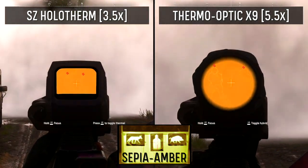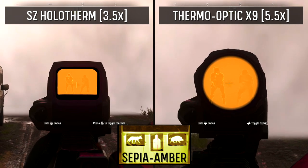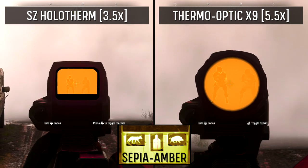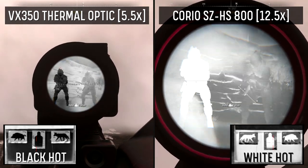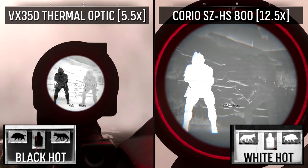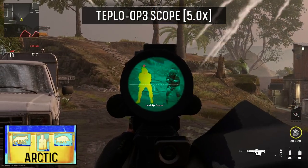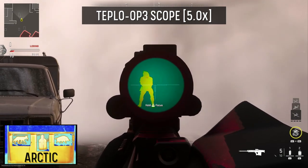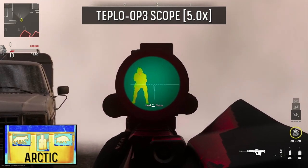The sepia amber scopes are a slightly better choice, and even though there is a very low level of contrast, both scopes will allow enemies to be visible even when they have cold-blooded equipped. The monochrome thermal pallets have average results, however the black-hot VX350 thermal optic does provide a slightly better contrast against cold-blooded enemies than the white-hot Corio-SZ HS800. The only arctic thermal pallet scope in the game, the Teplow OP3, provides excellent contrast on enemies without cold-blooded, however enemies with cold-blooded equipped will be completely invisible.